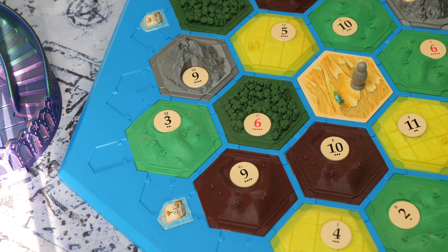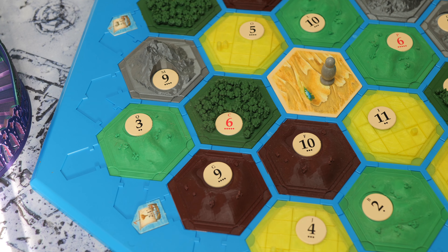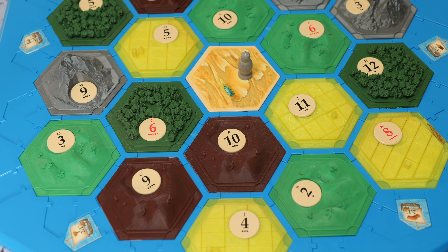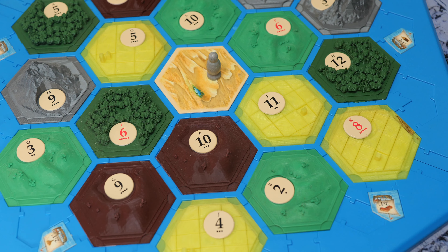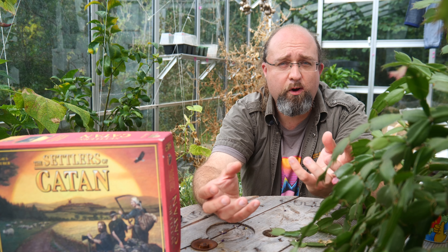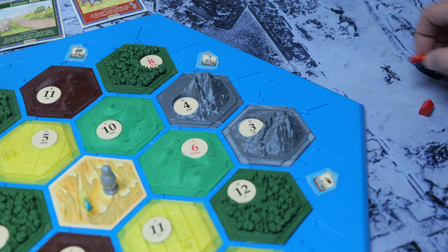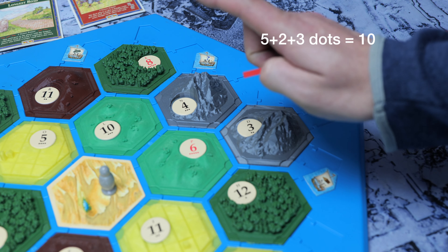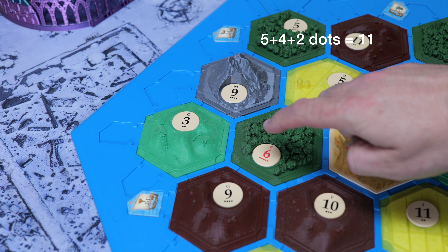I'm going to assume you know how to play Catan on a procedural level, and you know that the red numbers six and eight are the most commonly rolled next to the seven — the robber. So obviously you want your two settlements ideally to be on the edge of both a six and an eight. What you may not know is that the dots underneath the numbers represent the frequency of how often that number should come up on a 2d6 roll. If you're weighing up two different spots, you can sum the number of dots underneath the numbers to figure out which is the technically better spot — the more dots in total, the better it is statistically.